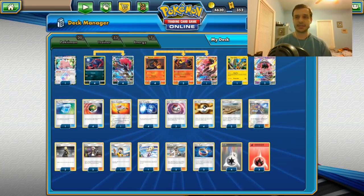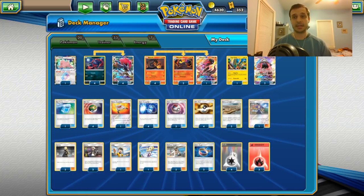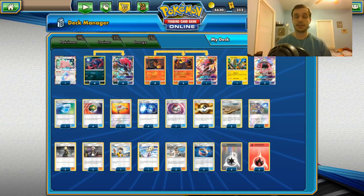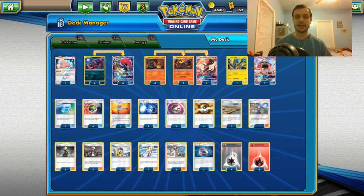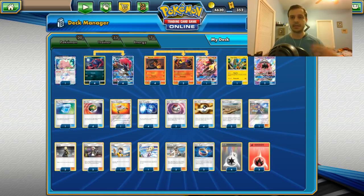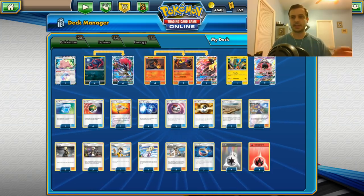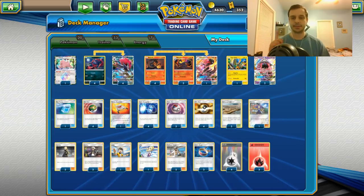Salazzle GX is obviously just really strong late game, and it came in handy early game in one of my matches as well. Coco is in there for the Lost March matchup — with a Hot Poison and a Flying Flip you one-shot a Jumpluff while doing 20 to their Natus, then play a Stretcher to get it back. You can also Kukui plus Flying Flip to one-shot their Jumpluff and spread. That's what it's called — Hop It.